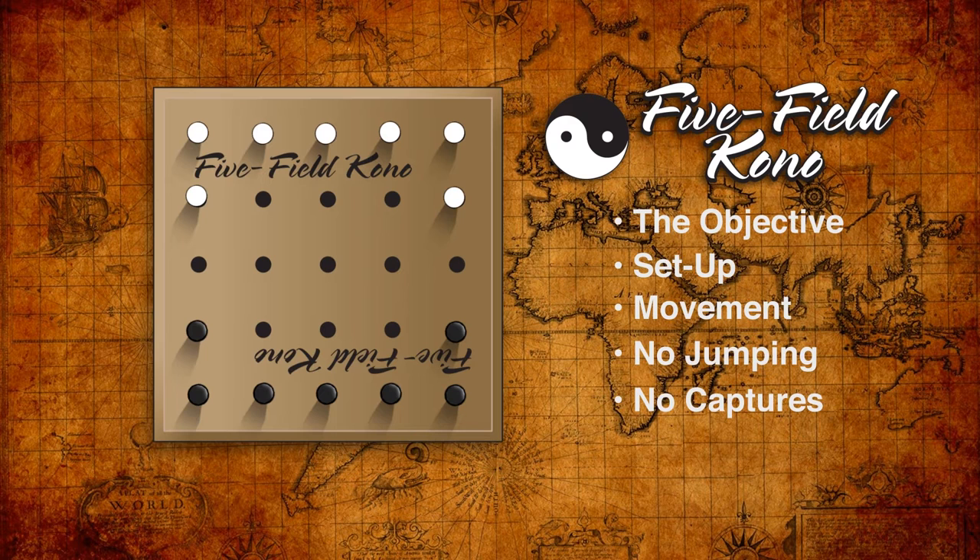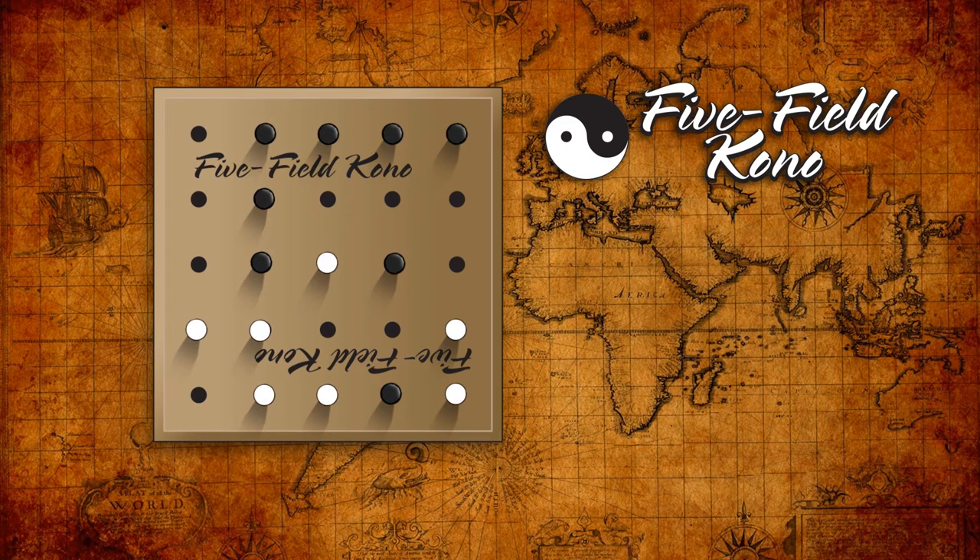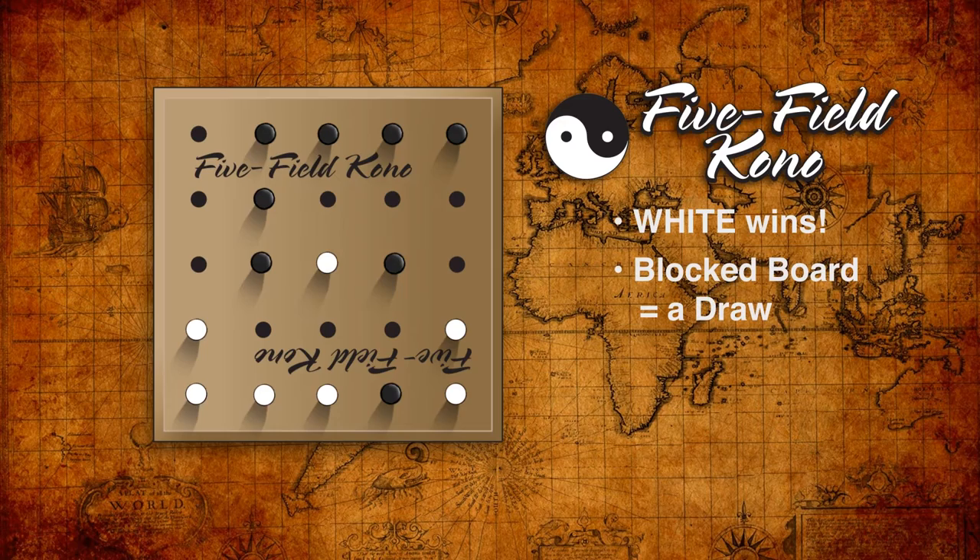There is one interesting catch to get your pieces out of the starting formation. If the game ends with one of your pieces still in its starting position, your opponent can claim it as their own to win. If the game gets blocked and neither player can make a meaningful move, the two can agree to call it a draw and set up for a rematch.